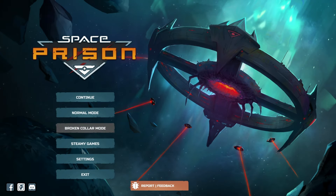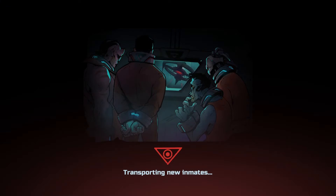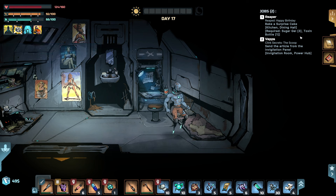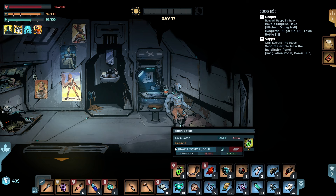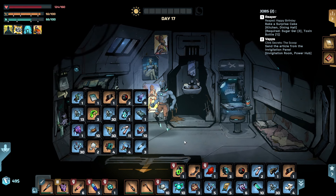Alright, here we go with some more Space Prison. Despite losing a party member for the first time last episode, we're actually doing pretty well, so let's see if we can keep it going. Rest in peace, Red Eye the Rat. I believe I have what I need to take the next step in the two quests we're working on. We needed a Toxin Bottle for the Poisonous Birthday Cake, which I have right here, and the Hacking Chip 2.0 should get us into the Invigilation Room to send Vep's article. But I have way too much stuff on my person, as is always the case in this game.